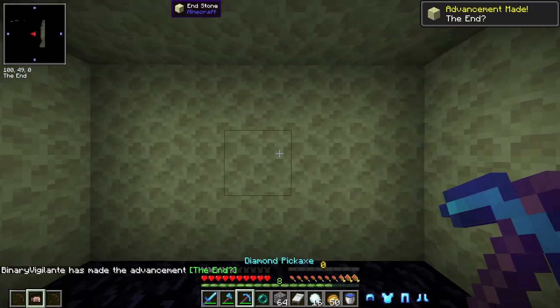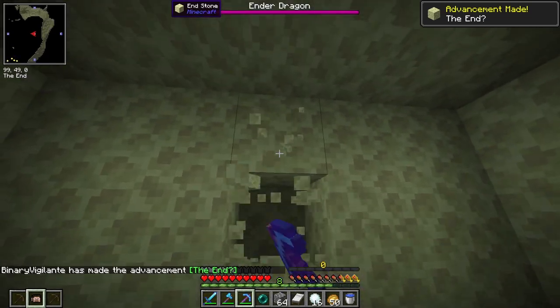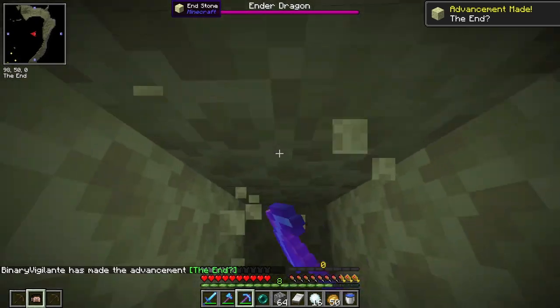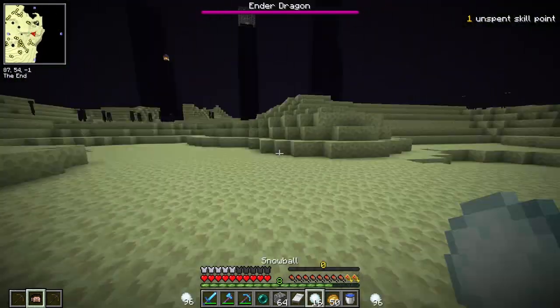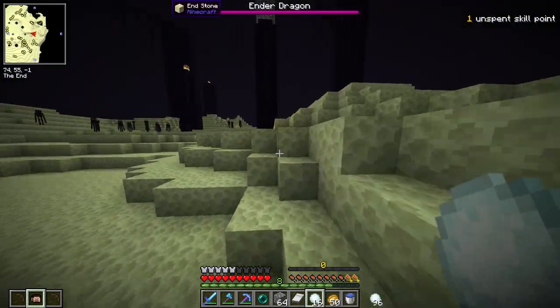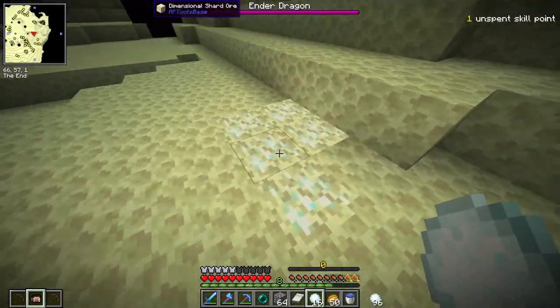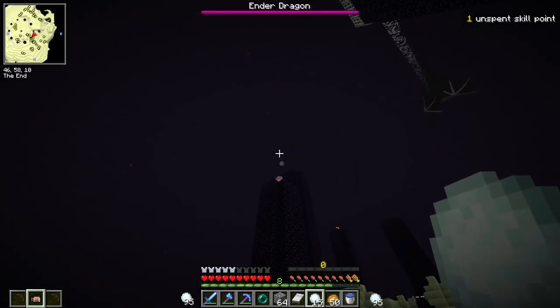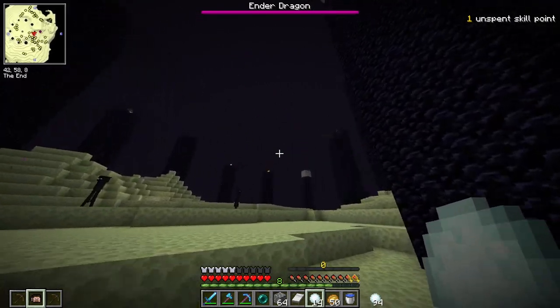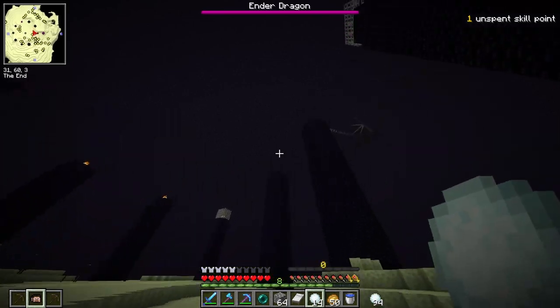Here we go — we spawned in a cube, that's pretty good. Looks like the center of the island is in this direction. Here we are, pretty close to the ledge, so let's move towards the center. There's a Dimensional Shadow — I should not get distracted. I didn't get any glass bottles, but as you can see, these snowballs work perfectly, assuming I can aim them high enough.